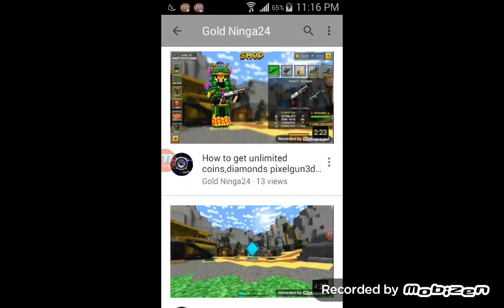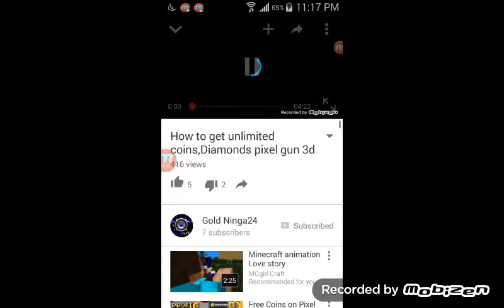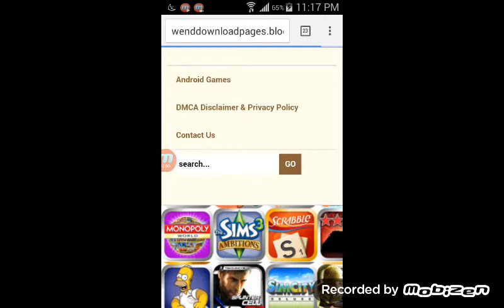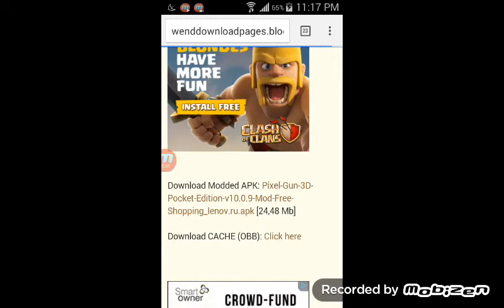Go to this one right here — 'Upload coins, download diamonds, Pixel Gun 3D.' Go to that one. He has a description but I'm not going to put that in my description. Slide it down, don't click on anything, just let it go. Okay, this is where you click.